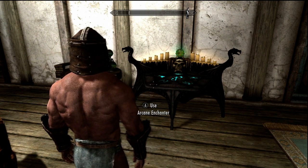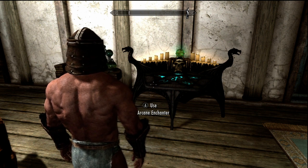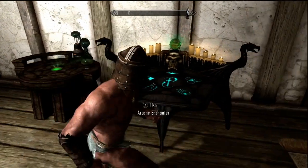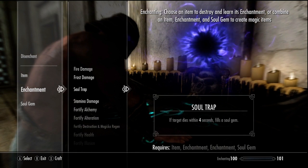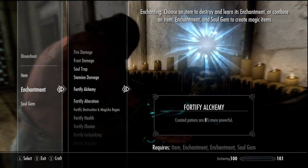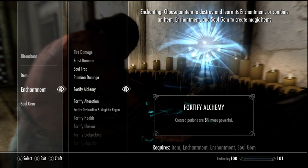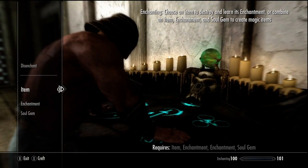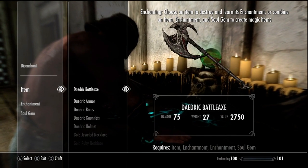Since armor caps out at 567 you don't necessarily need 100 alchemy, but you definitely need 100 enchanting to be able to put two enchantments on one piece of armor. I started off by making four pieces of equipment — a helmet, bracers, a ring, and a necklace with fortify alchemy. You're going to want two more sets of that, so two more helmets, bracers, rings, and necklaces because we're going to be making lots of armor. I'm not going to be putting the enchantment on my axe just in case I want to use elemental fury.